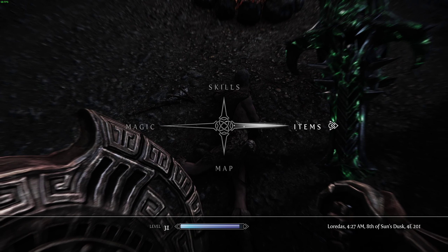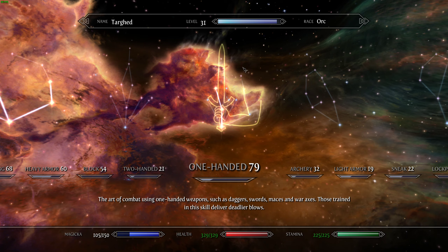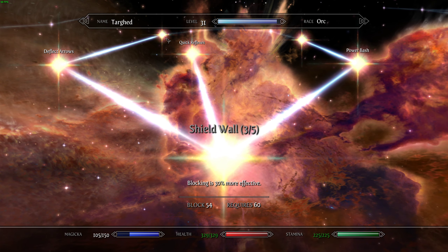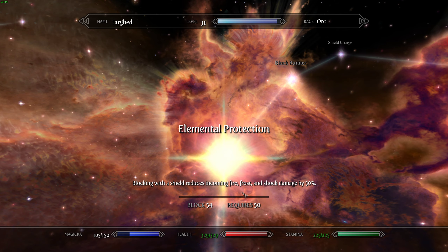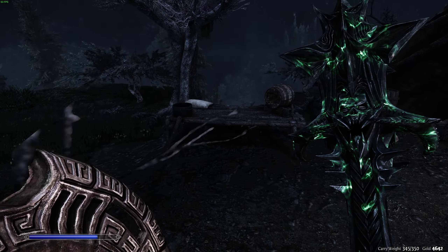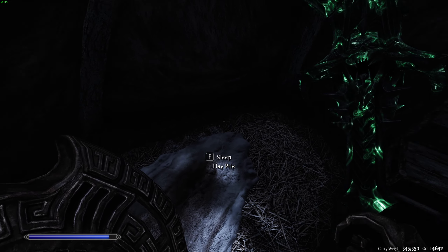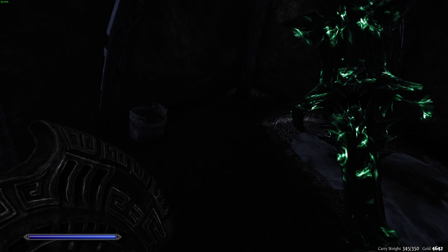And Buxy - because I leveled up off screen, we now have that one you were telling me to get: elemental protection. Blocking with a shield reduces incoming fire, frost, and shock damage by 50%. So that's kind of stupidly overpowered - I'm surprised they gave that much of a percentage.